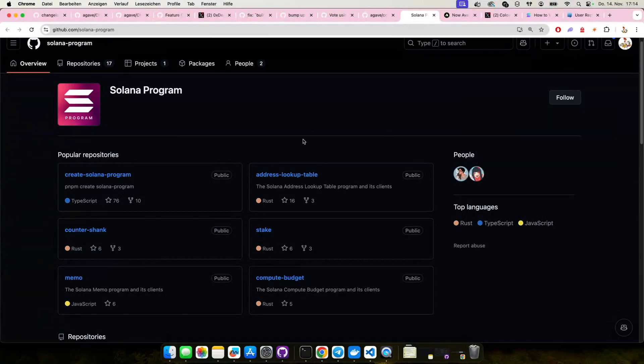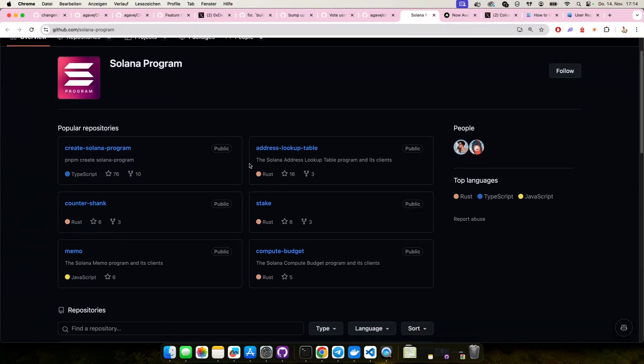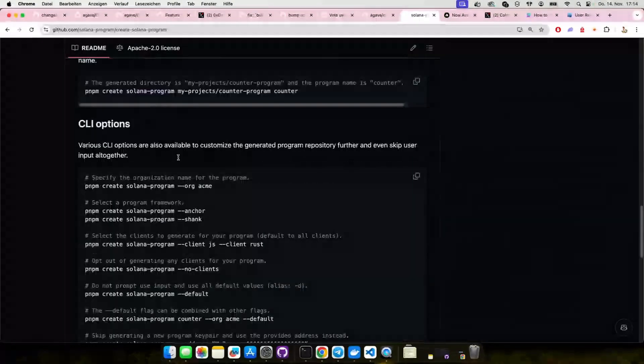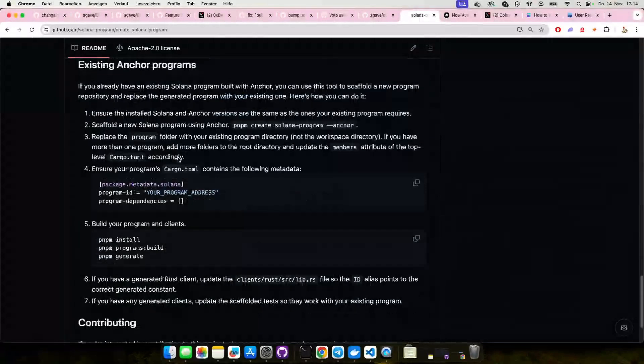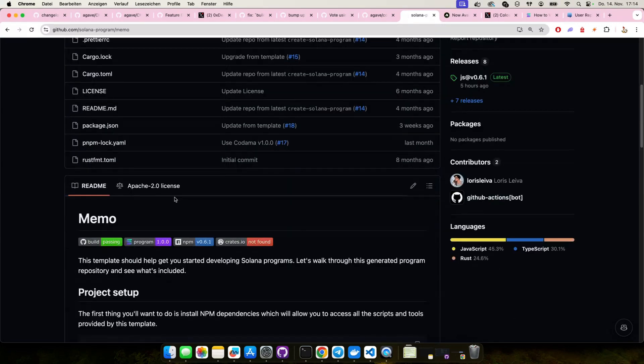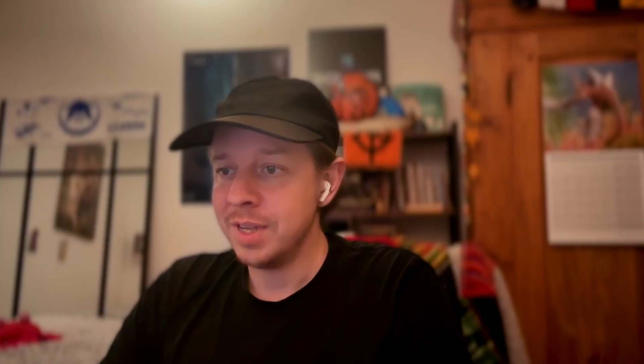There's the Solana program repository, where Loris and Hannah are moving everything — all the core programs, the SPL programs. It looks like all of the Solana Program Library is slowly moving over into the Solana Program organization on GitHub. With Web3.js version two, in order to use any of the Solana Program Library programs and clients, you need to start using these new Solana program clients. All the popular programs — account lookup tables, compute budget, memo, token, token 2022 — all have new clients that are auto-generated using Kodama, which is really cool. So both Rust and JavaScript libraries are there.